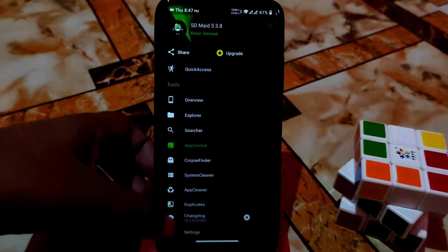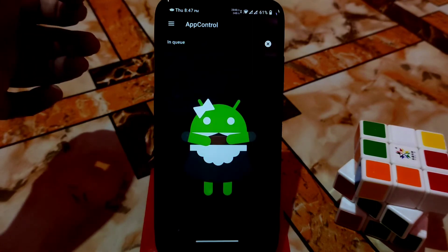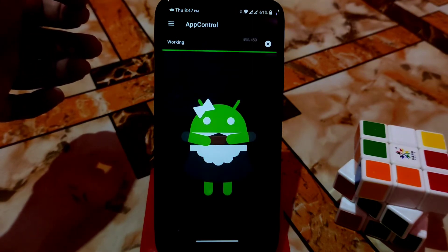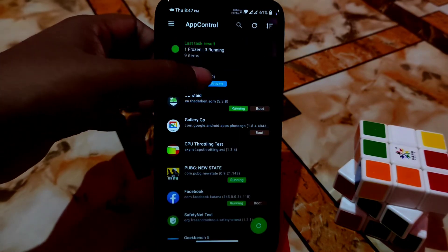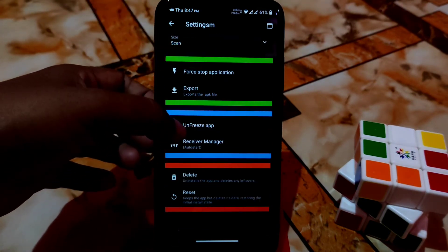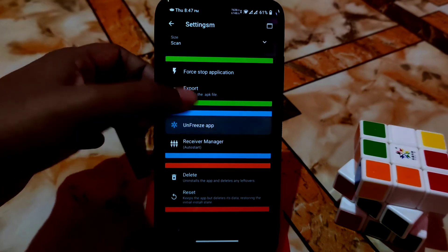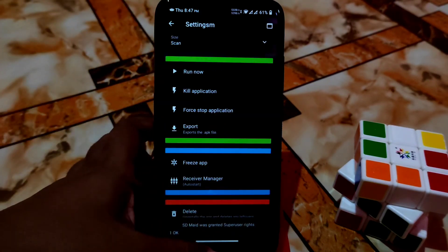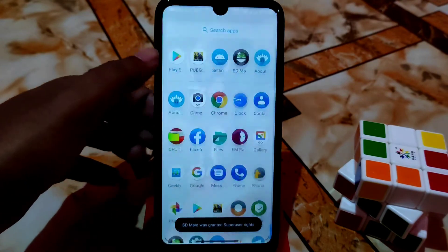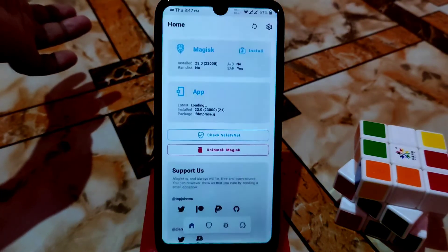Just go to the SD Maid application again, then App Control, then find and click on the application. Scroll and click on Unfreeze. Now your application will be back — here is the Magisk; you can see it. That is the process to restore it.